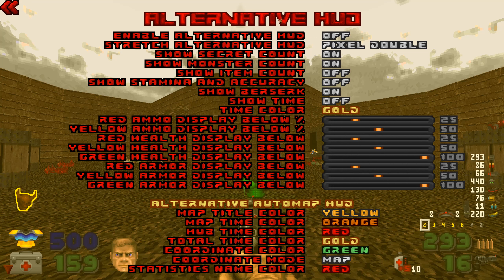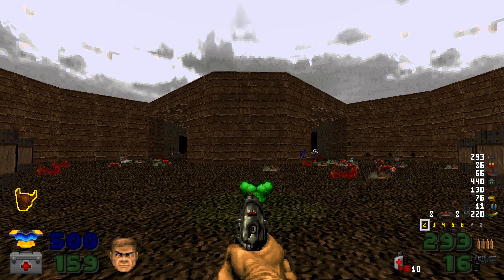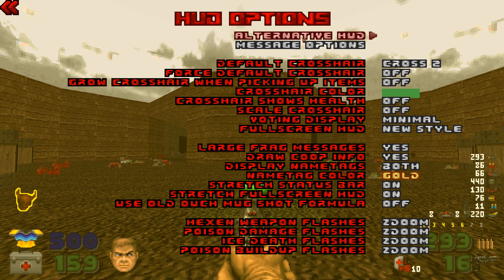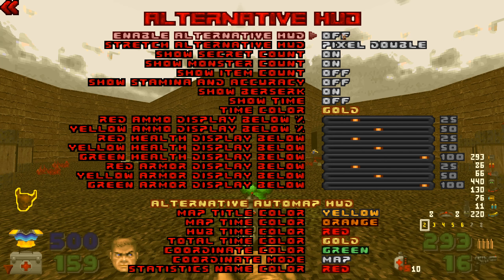I listened to the comments that were talking about my HUD. They said to use the default HUD. I am using it, but I just want to say I had the alternate HUD on. When I turn the alternate HUD off, it is this HUD. And I assume this is what they're talking about with the default HUD. Otherwise, I'm not sure.